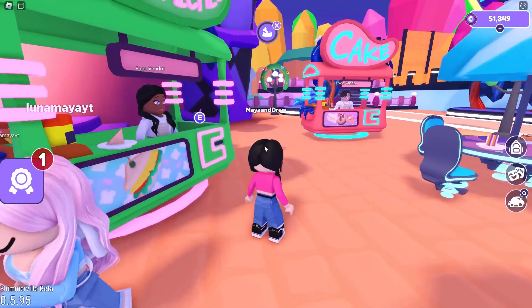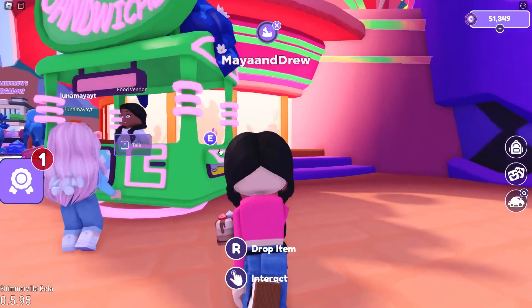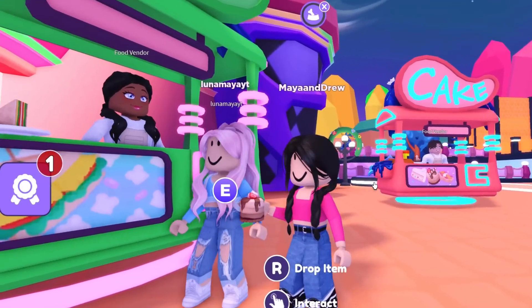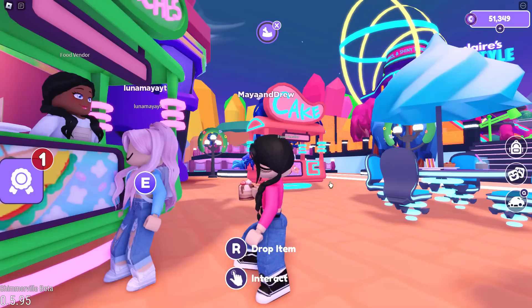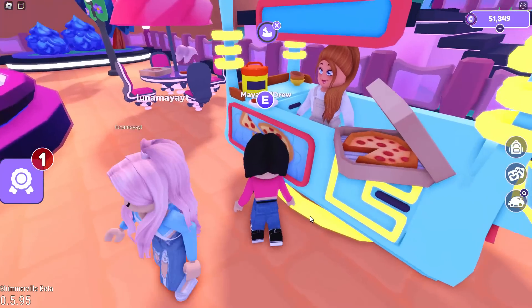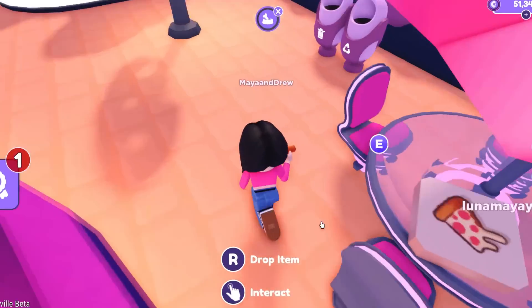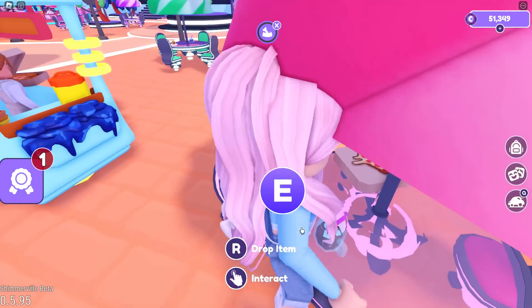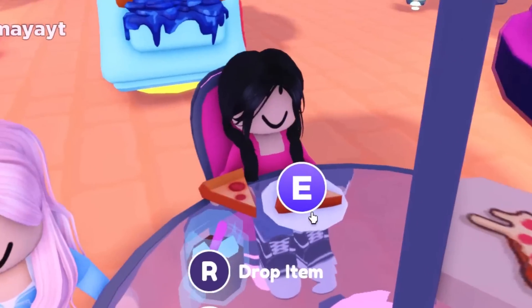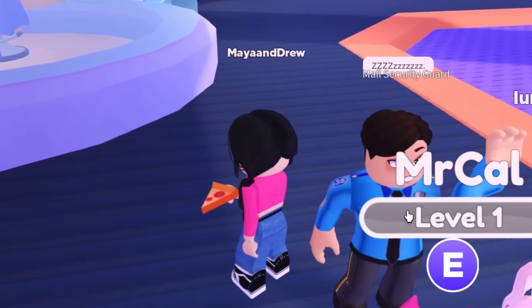Hold on, I wanna get some food! You can actually get some cake and sandwiches from these food stands right here — that looks delicious! I kinda want a sandwich, and I think over there there's some pizza! Yes, I love pizza! Let's grab some and sit down. Some people left their food here — I'm just gonna eat it! Oh my gosh, I love pizza so much! Now we're at the mall, and there's a security guard over here — he's the mall security guard, Maya!